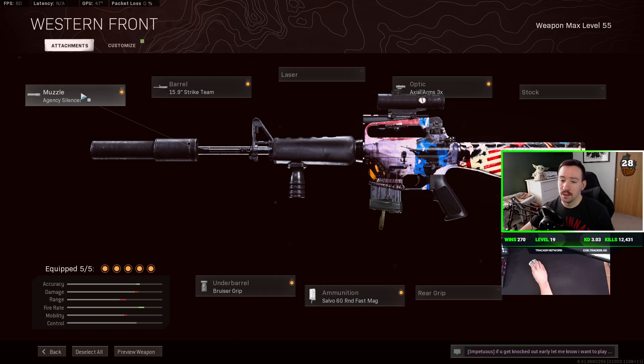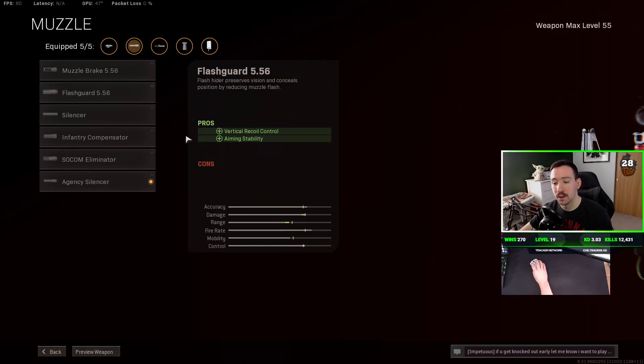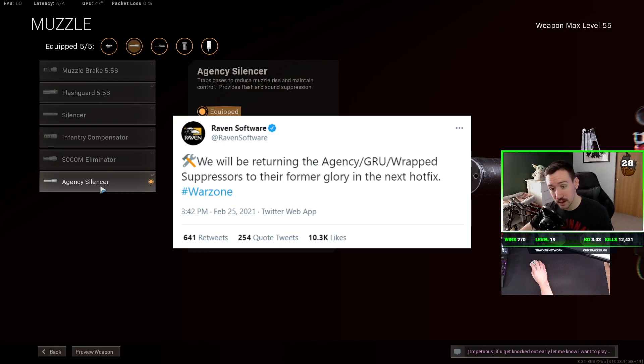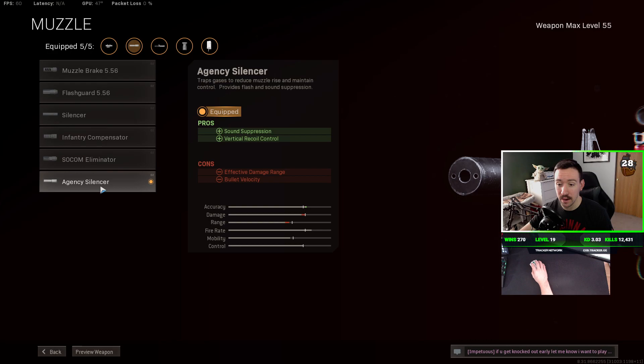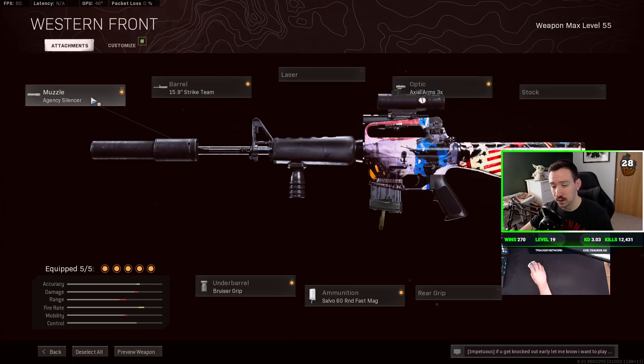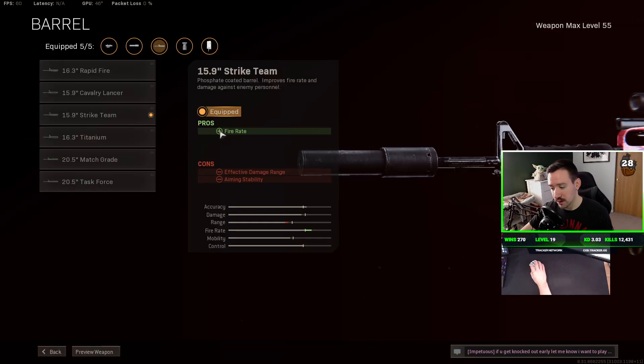The muzzle is kind of up in the air right now. The agency silencer is seriously hurting bullet velocity, but Raven Software tweeted that they are going to be reverting this, so hopefully the agency silencer will be back to its former glory of helping bullet velocity — similar to what the monolithic suppressor does. In the meantime I'd probably recommend going with the muzzle break or the SOCOM eliminator, as those will help with recoil, though you'll show on the minimap every time you shoot. Once things get fixed, definitely go with the agency silencer.